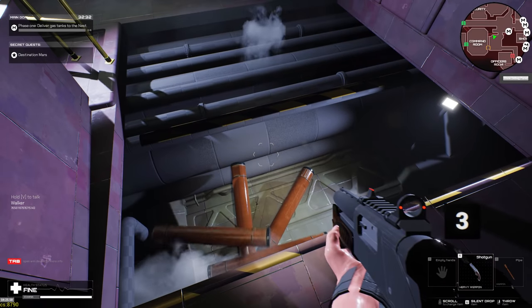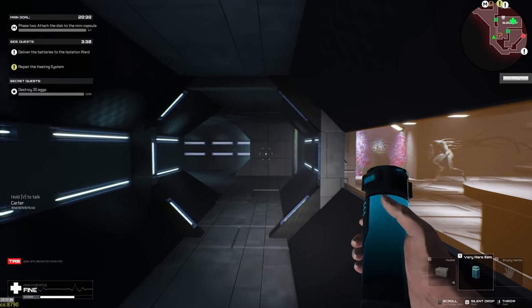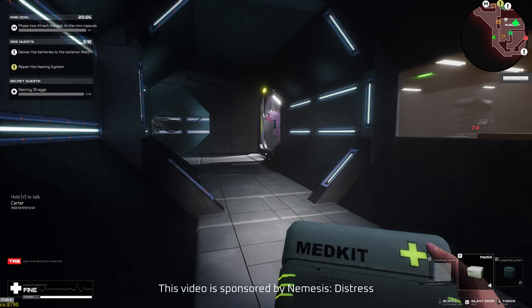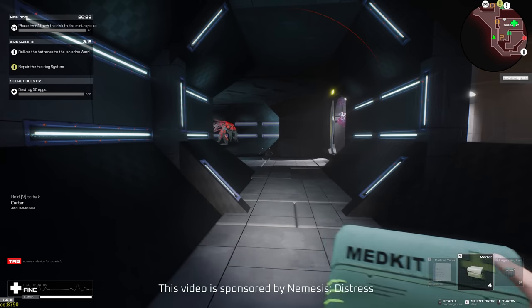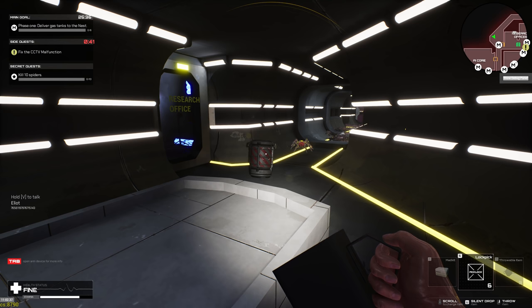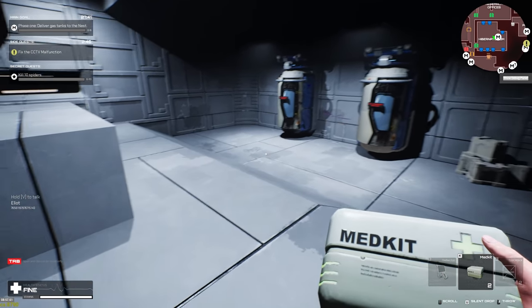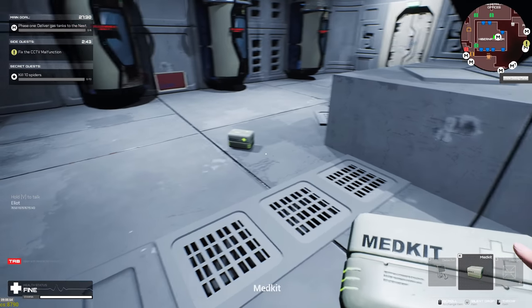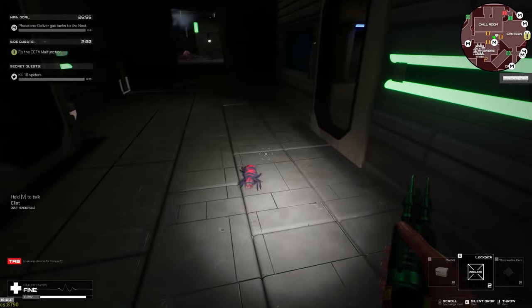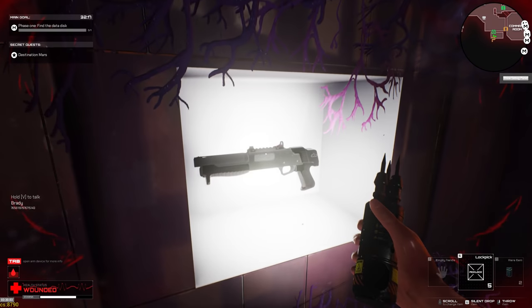There's a big focus on sound in Nemesis Distress. Enemies will hunt you down if they can hear you, but you can also use your noisy human traits to your advantage. You can bait enemies to different locations by throwing objects you find around the ship, by holding down right-click and then clicking left mouse when you have something in your hand. You can alternatively press T to whistle to draw them to your current location if you're feeling brave. If you're dropping an item, even that makes noise, so there's an entire key bind set to let you very carefully lay something down silently. And who doesn't want to kick stuff? Press Q to kick, which does come in handy for a few different things.